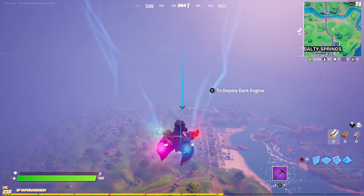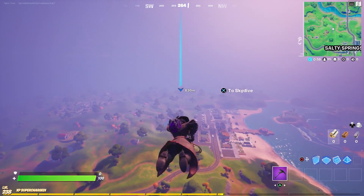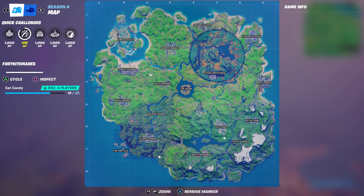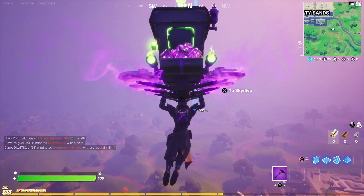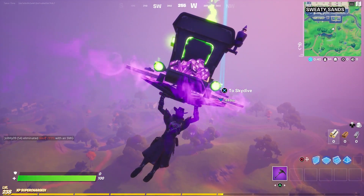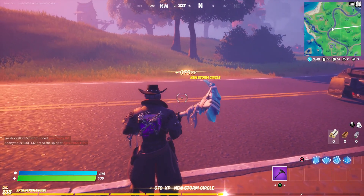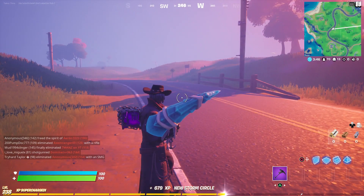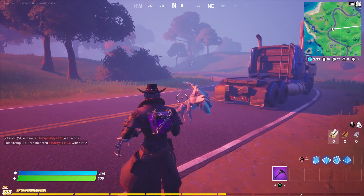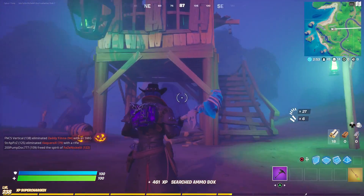Here we are in a normal solo match. I just want to see if it shows up as the default pickaxe and not super reactive like it did in Battle Lab. I want to stay alive somewhere in a corner of the map so I don't get picked off by shadow zombies — the longer you stay alive, the more reactive it becomes. As you can see, it is definitely not reactive right now. Look at that awesome blue color — it doesn't match the back bling or the skin, which is why I'm hoping for a brand new style for both.